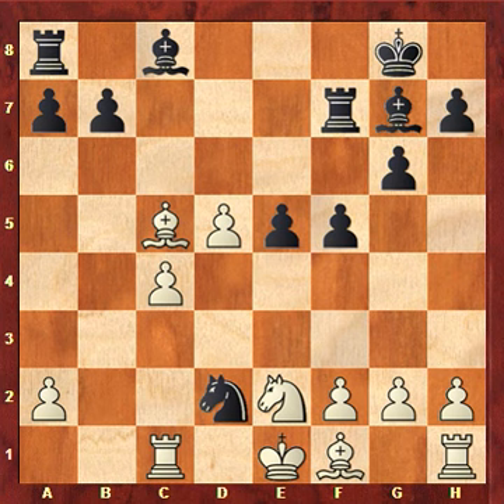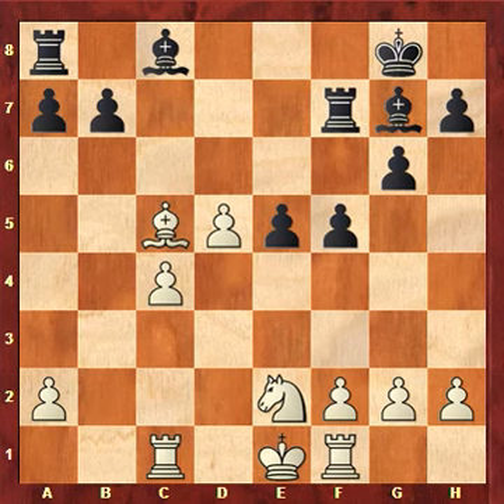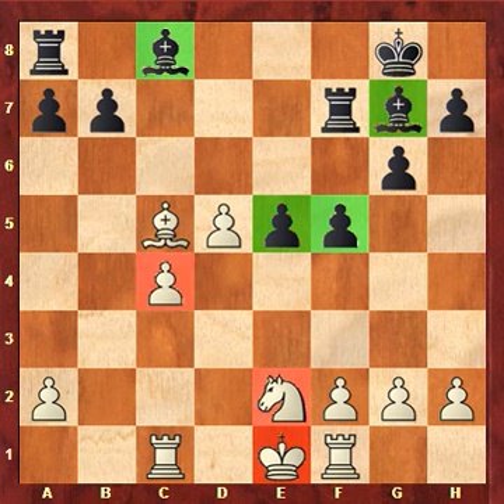So took on f1, and after a very long think Nakamura took back with the rook. Grandmaster Yastasarawan in the broadcast said the position is a train wreck for white. Why is this so bad for white? Black has the bishop pair and a very nice pawn center on e5 and f5. The white knight doesn't really have a purpose in this position. Also very importantly, the white king is still in the middle. And finally, the pawn on c4 is very vulnerable, as we will see in the game.